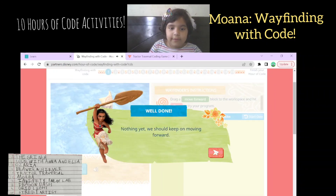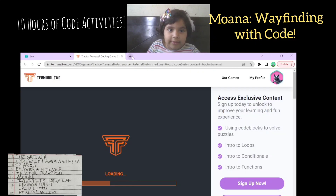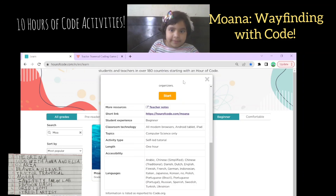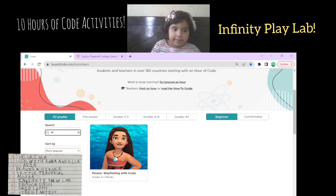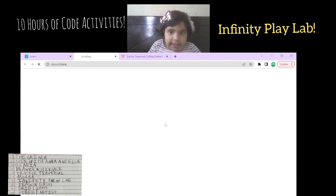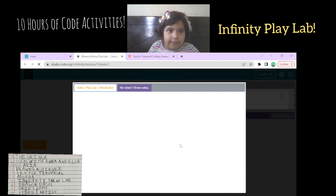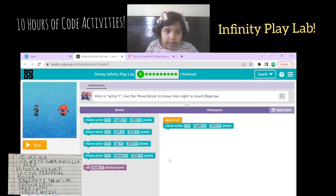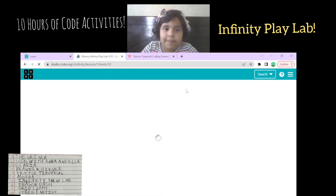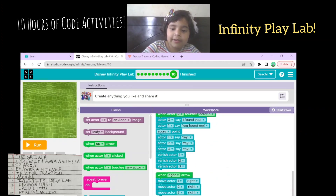Infinity Play Lab — let's try Infinity Play Lab. Here it is. So let's try — I'll just show how it works. Just move it and turn left, up now and left and right. There are background settings, so up to ten levels. When you reach the last level, you can make your own story.